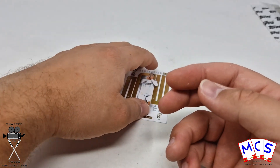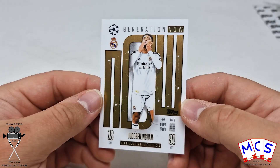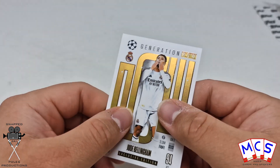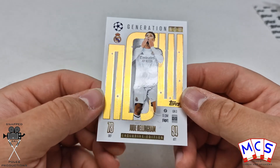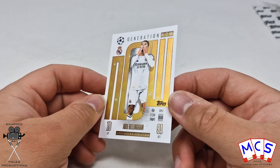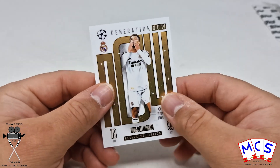And this one is our Generation Now — and it is Jude Bellingham, exclusive edition. There's a slight bit of texturing where you can tell the difference between the two card types. But if anything, it's pretty bloody bland — it's just white. There's not really been any sort of effort that's gone into it.